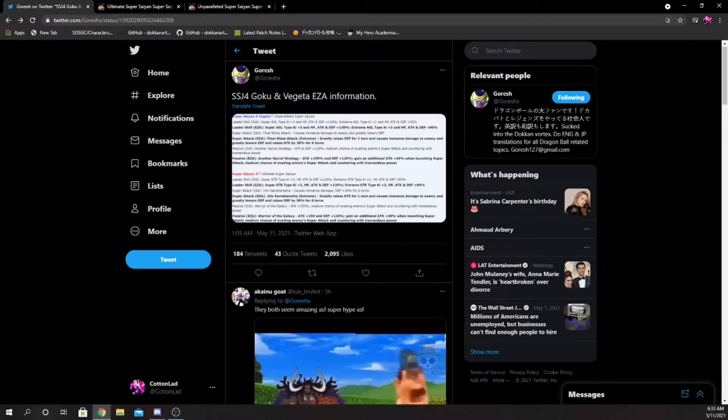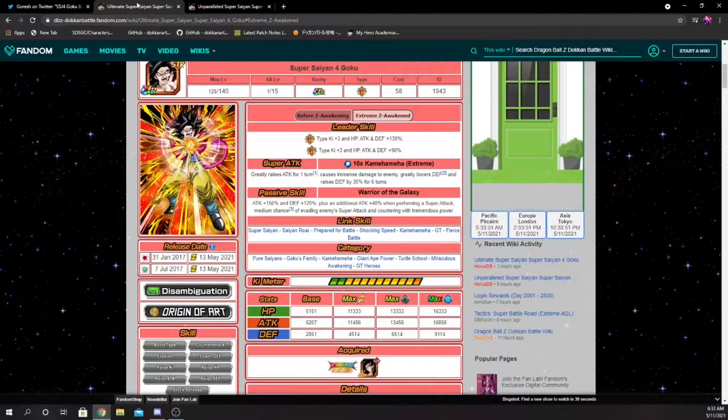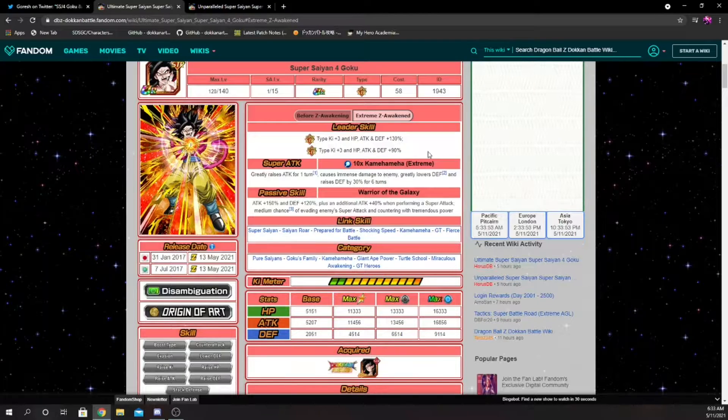Welcome back for another Dokkan Battle video. Today we're going to be looking at the new EZA details for Super Saiyan 4 Goku and Super Saiyan 4 Vegeta. The homie Goresh has the translations, but since this appeared last night we also have the translations up on the Dokkan wiki.